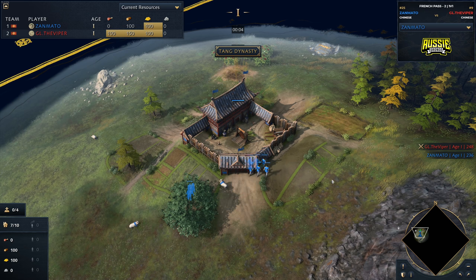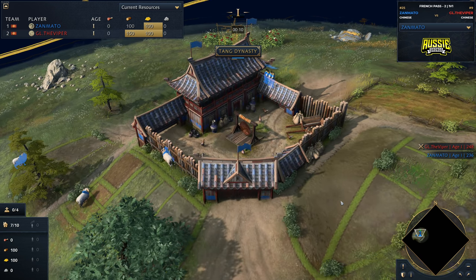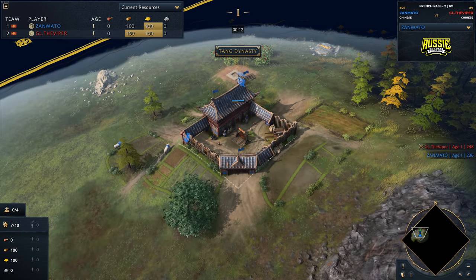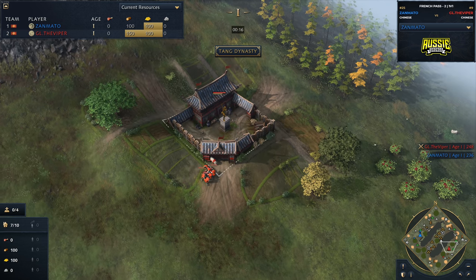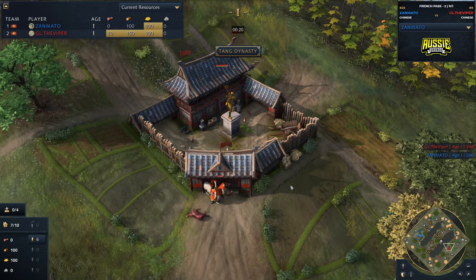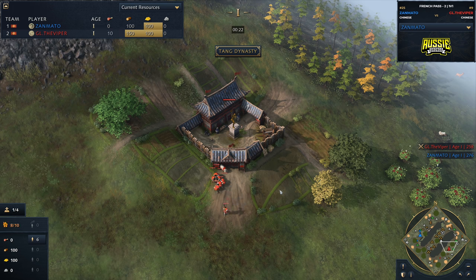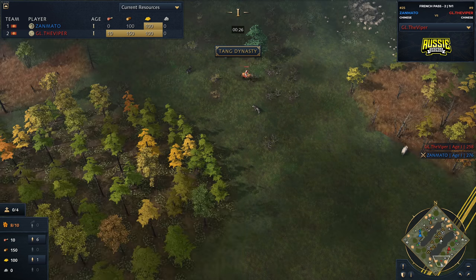G'day fellas and welcome to another casted game. Spawning in over on the west of the map, it is XanMato and he is going to be playing the Chinese. His opponent who spawns over on the eastern side of the map playing under the ID GL.TheViper is going to be playing the Chinese as well on the color red. So let's take a look at what we're going to be up to this game.